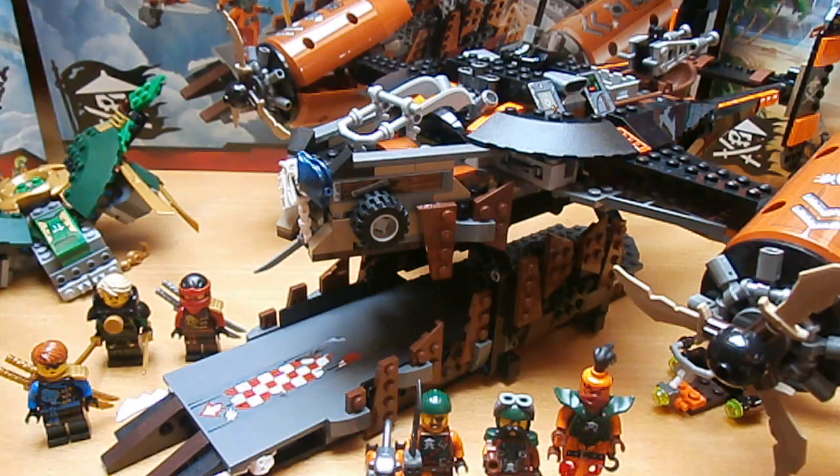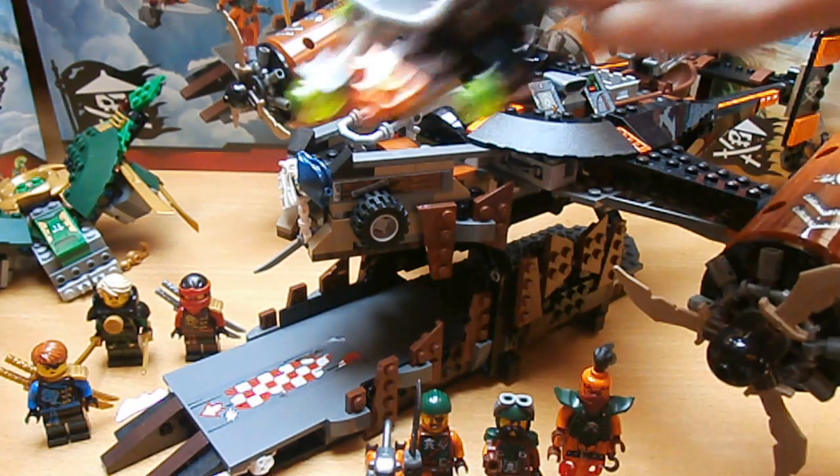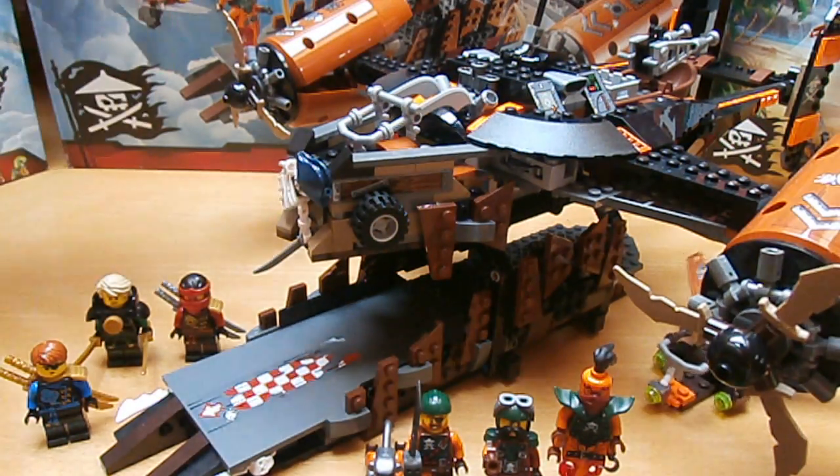This big airship has a lot of functions. This set also includes Inglats, Flintlock's little plane and Lloyd's ninja glider.